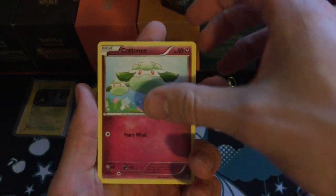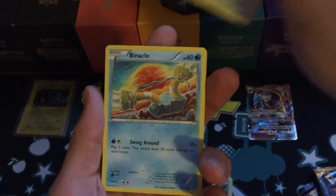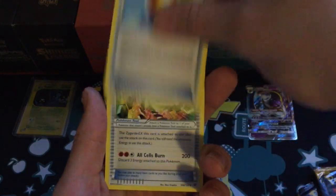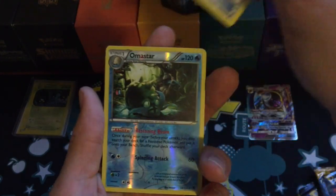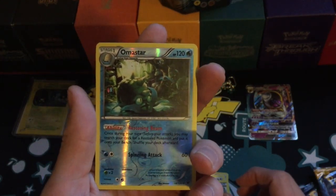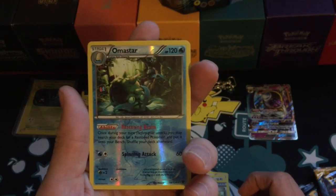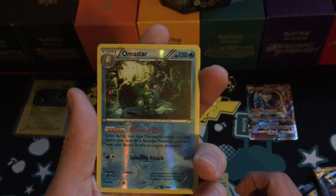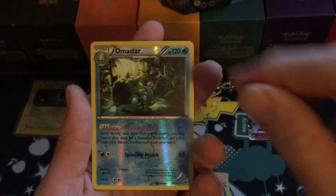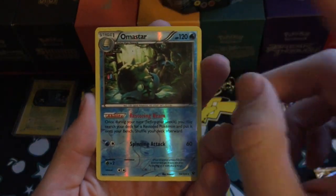Starting off with a Cottonee, a Minccino, Wismur, Angry Meowth, Angry Binacle, Ultra Ball, Old Amber Aerodactyl, Power Memory. The reverse is an Armaldo, which is a rare — I do really like Armaldo. I actually didn't own this card, then got it twice in two packs, including those two Fates Collide error packs where I got six rares in one pack and seven rares in another. If you haven't seen that, go check it out — I'll try to put an iCard link in the video.